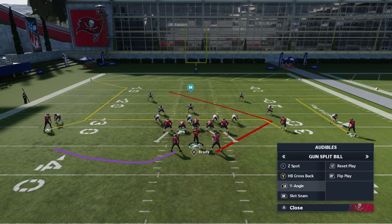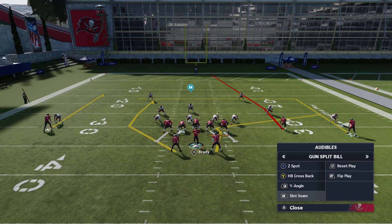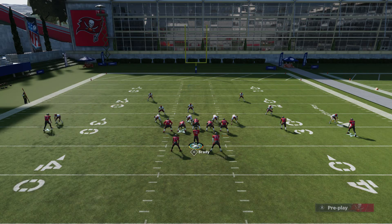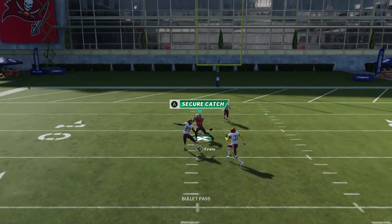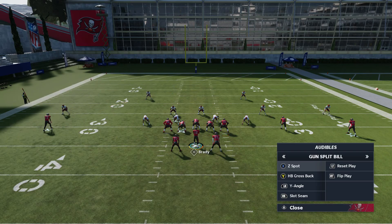So once your opponent starts catching on, I've got my plays already preset. I've got Z Spot, Y Angle, and Slot Stream Seam. The Z Spot play — Mike Evans runs like a short smart-routed post — always gets open all the time. I'll show you now. You should do an aggressive catch or possessive catch, but we'll do it again.